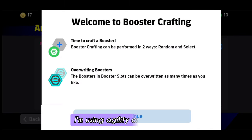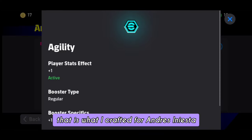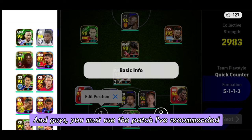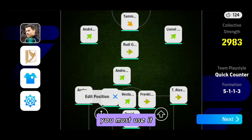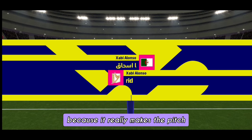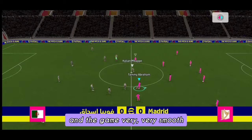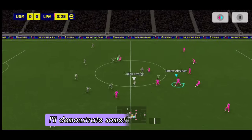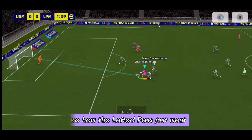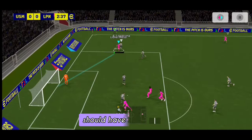For epic Andres Iniesta, I'm using the agility craft booster — that's what I crafted for him. You must use the patch I've recommended. There is a huge benefit to using it because it really makes the pitch and the game very smooth.